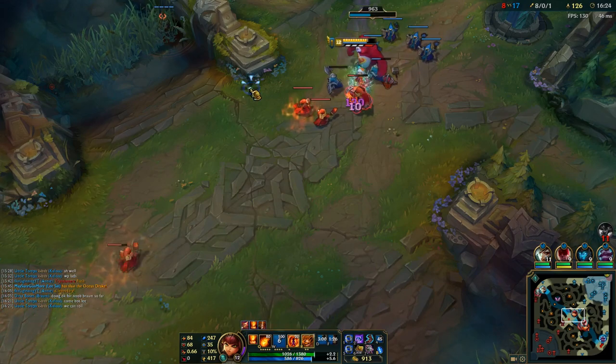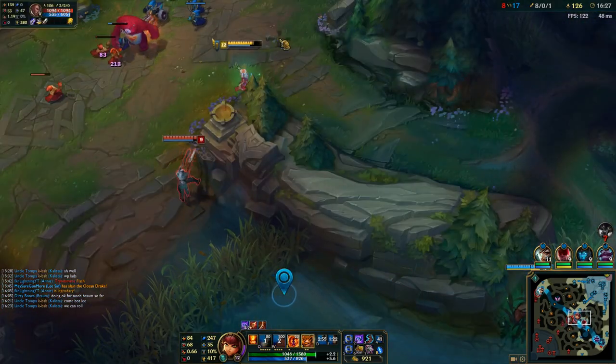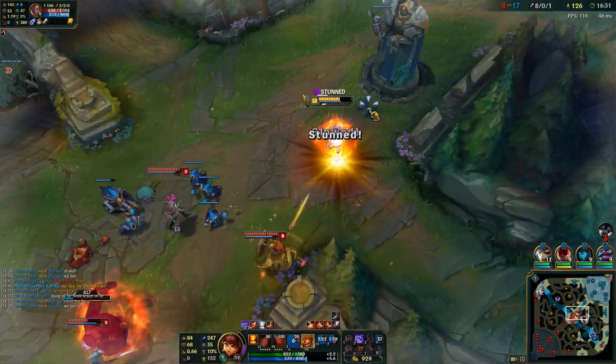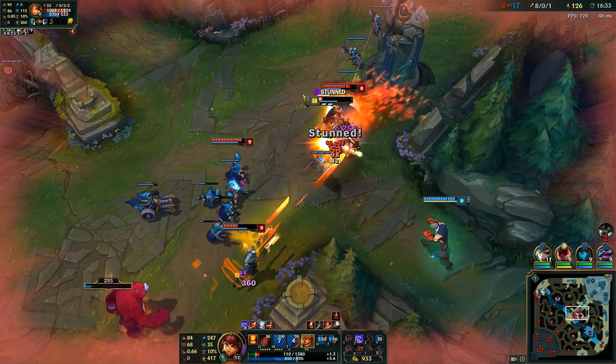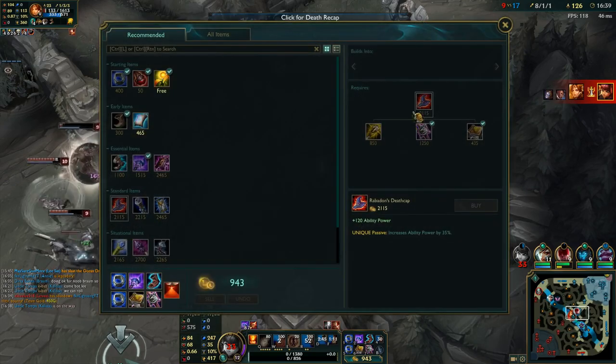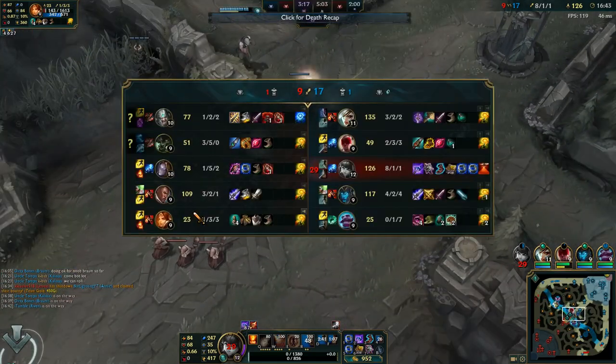So that's yet another kill for me, a bit more gold, more pressure. But I make a mistake here — I didn't respect the fact that Leona can ult me, then Zenith's Blade, then into the Ori ult, and the Lucian ult. They really wanted me right there, and they got it because I didn't respect the range of the Leona ult. That's my bad.